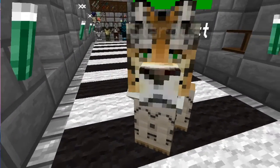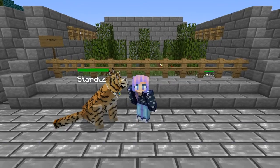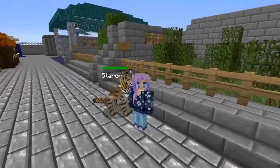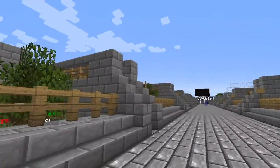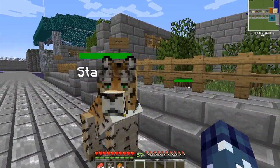All right guys, we have made it to the raccoon place, which was actually right next to the fox place, so it's very easy to find. The foxes are just right there.